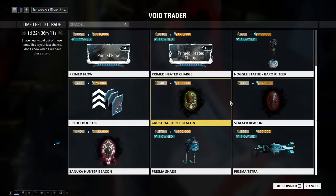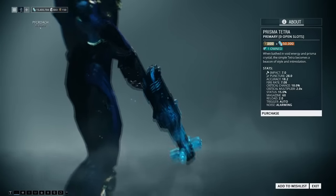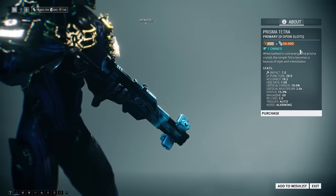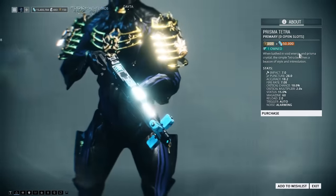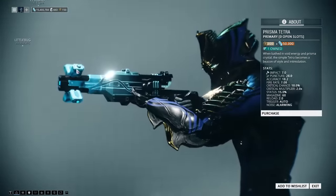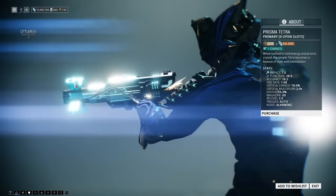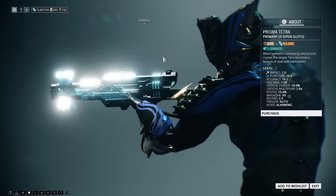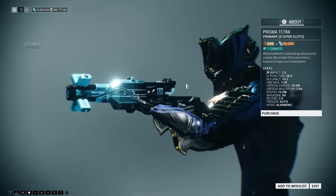Prisma Tetra — 300 ducats and 50,000 credits. It's a cool gun. It has higher base damage, faster rate of fire, higher crits, higher crit multiplier, higher status, lower recoil, and faster reload. The cool thing about this gun is the side parts shoot off as ammo is depleted — they don't do any damage, but it's kind of cool. The only problem is there are better guns in the assault rifle class, but I kept mine.